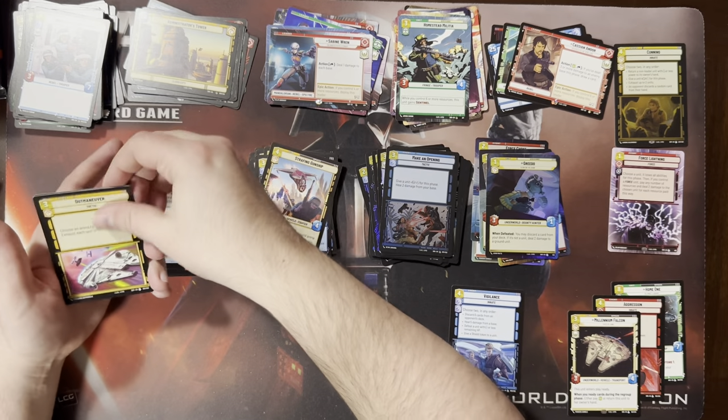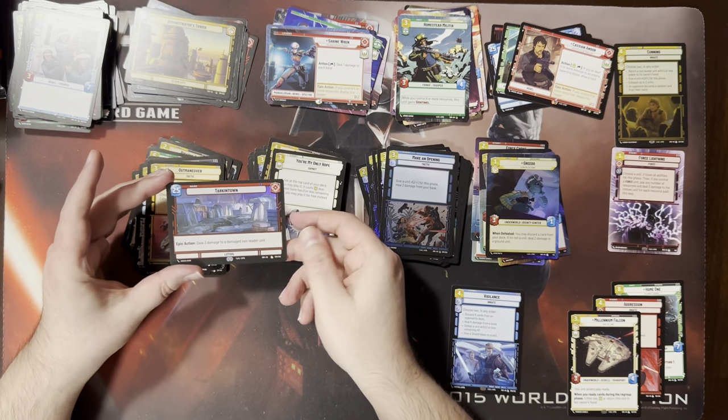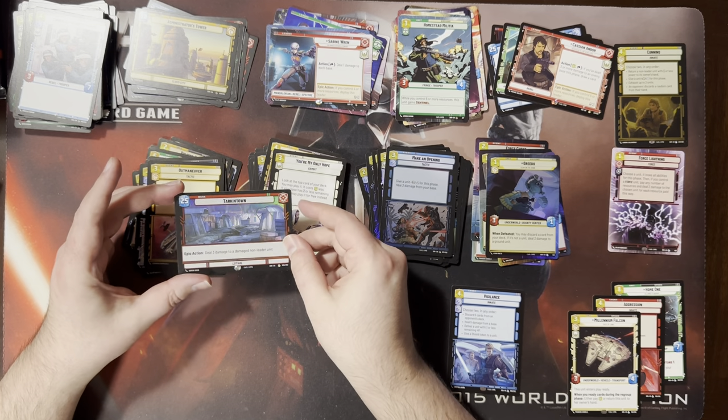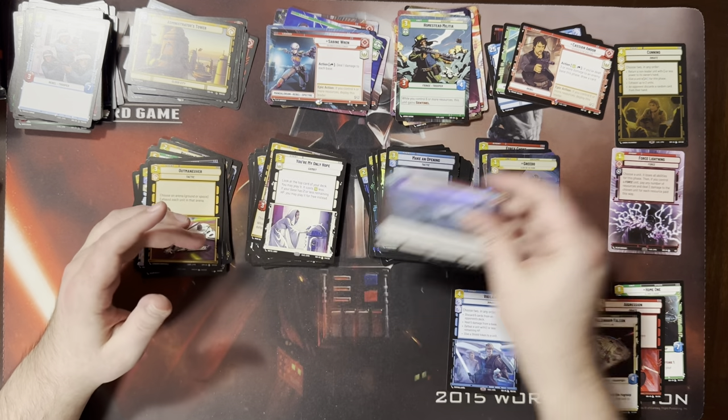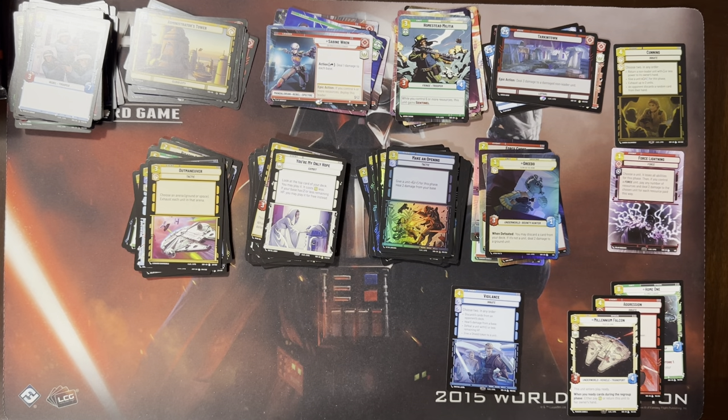Forces with me, I'll maneuver, you're my only hope. A foil Tarkin Town — cool, that's kind of nice. The foil bases are cool. I only got one — I got the blue rare foil base, the shield one, and it was pretty sweet. I ended up trading it away for a legendary, which I was perfectly fine with.